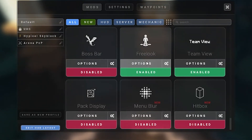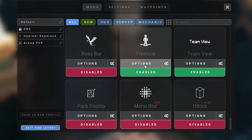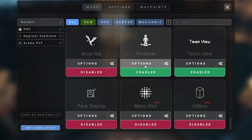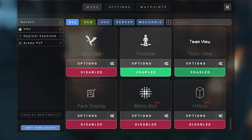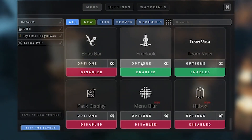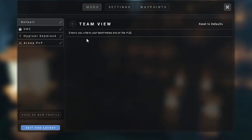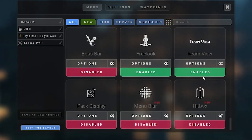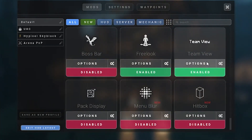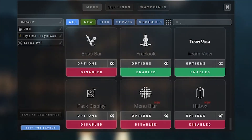The last thing is Freelook. What this does is when you press a certain key, you can look in a direction without actually turning in that direction. This is useful if you're walking forward and want to see what's happening behind you — you don't have to press F5 or change direction, just press your key. For me this is ALT. Team view shows where your teammates are on the HUD — I would have that on. So yeah, I hope you enjoyed that overview of the Lunar Client settings and which ones you should have. Bye!